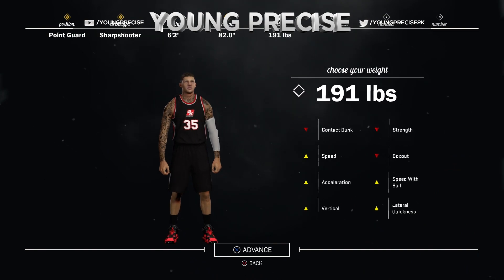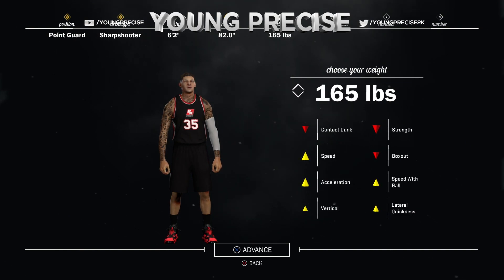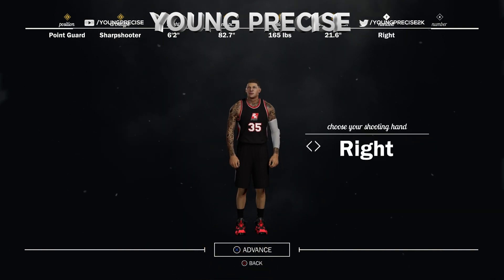For weight, you want to put this all the way down to 165. This helps you speed boost — this is what you need. You also need to be from Sunset to be able to speed boost with the sharpshooter. Put your shoulder width all the way out; the last two settings don't matter at all.